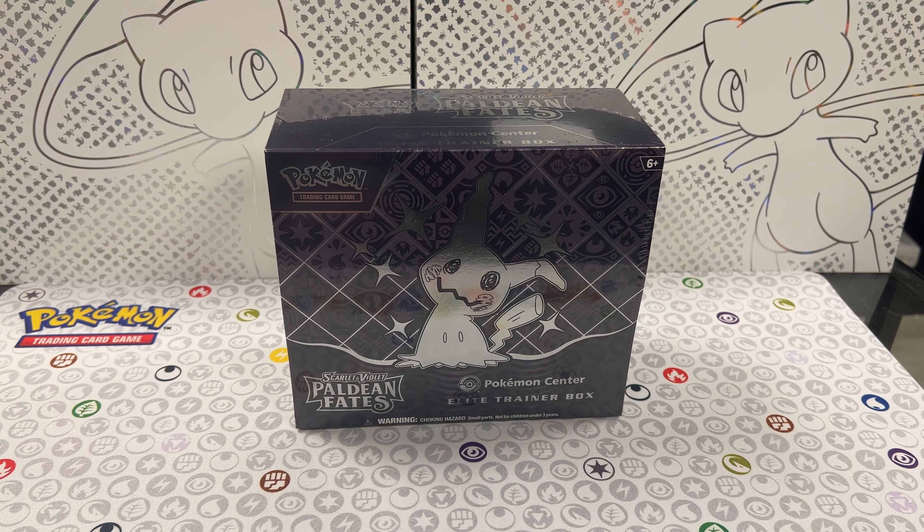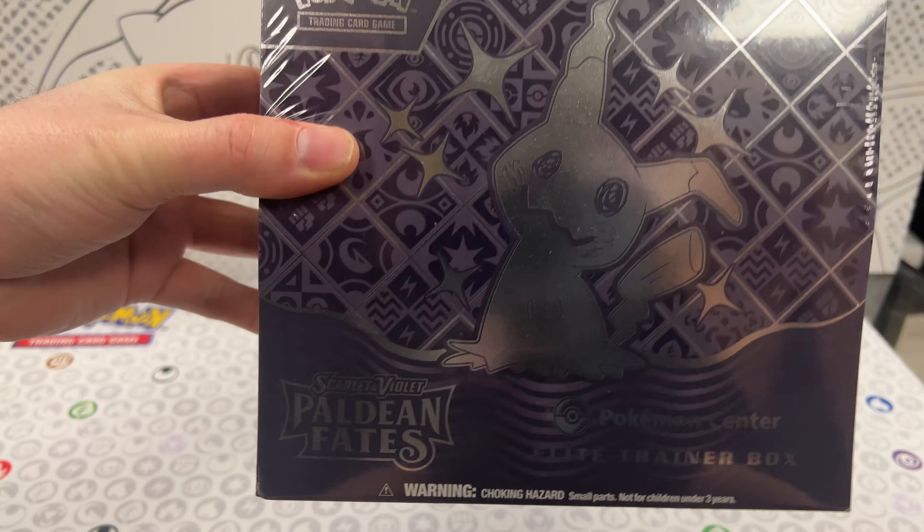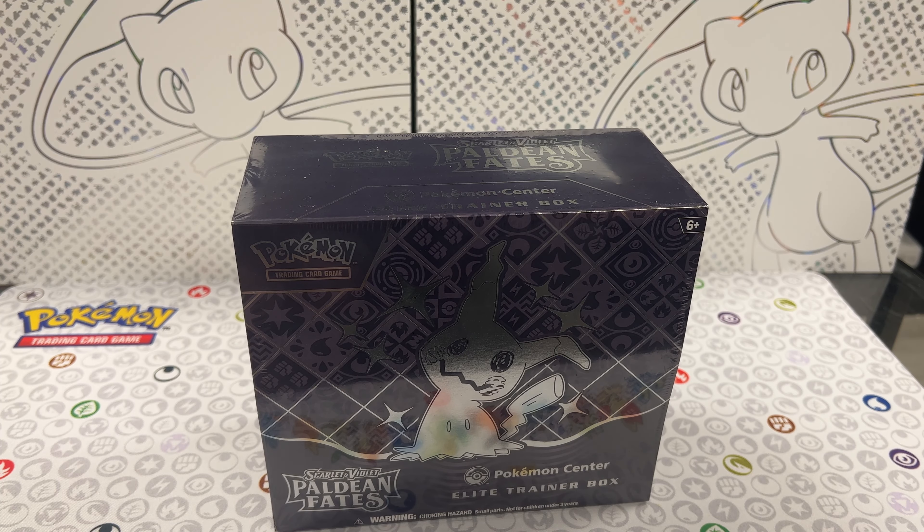Hello everybody and welcome to Tailored Breaks, and today is Paldean Fates Day. We have a Pokemon Center Elite Trainer Box. In case you're not familiar with what's in these boxes, you get two extra packs — so 11 instead of 9 — and you also get a stamped promo card as well as a regular promo card. Not a big fan of the promo cards just because they're not anything special, but they're like triple the price.